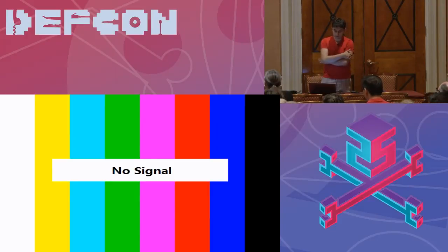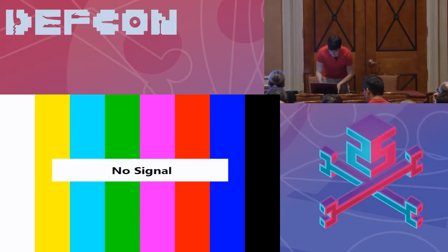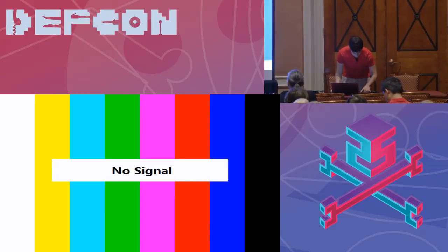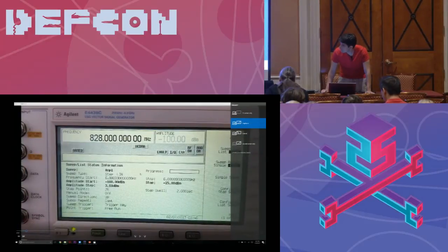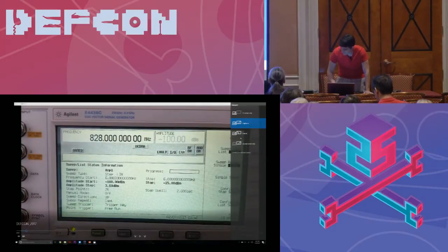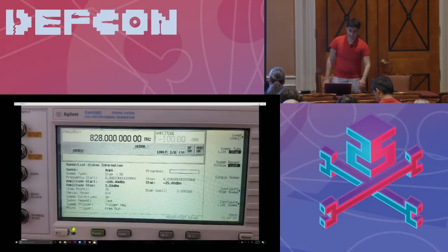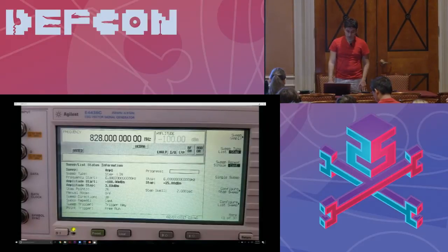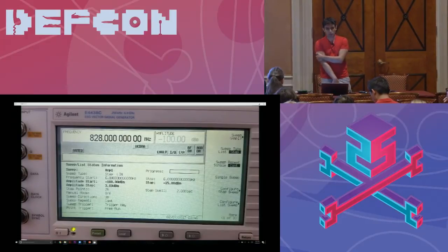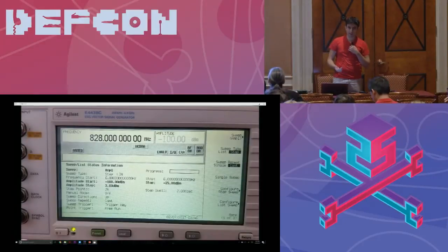This is the VSG configured to go from minus 100 dBm to minus 25 dBm — that's 26 step points with a two-second dwell time. So every two seconds, the VSG is going to go up about three dB of power.